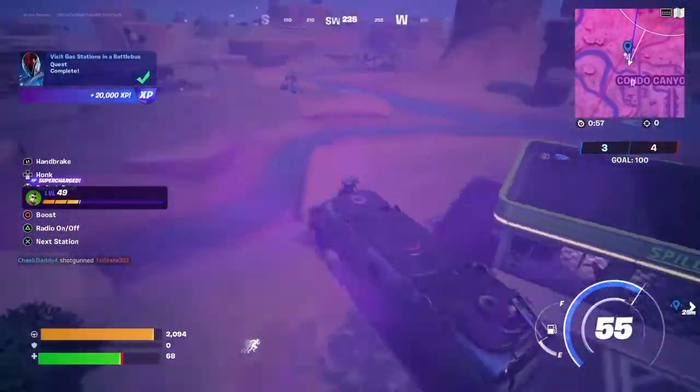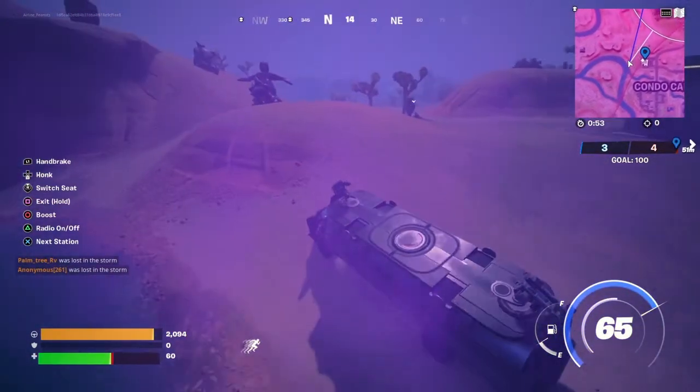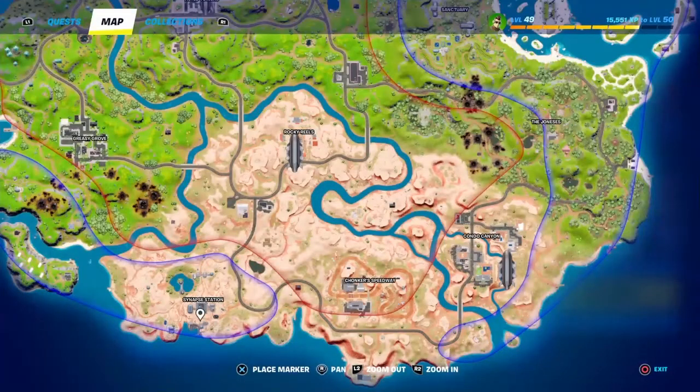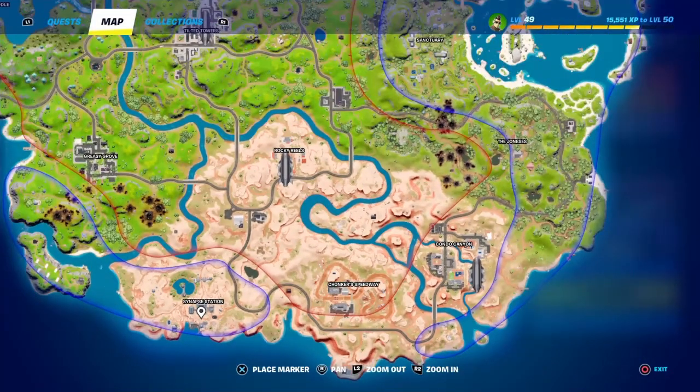That's the challenge — it's not too bad as long as you know where to go. Now, what about Synapse Station? Here's the map and the location for the bus. You'll pick up the bus in the southern part of Synapse Station. The closest gas stations are: one on the road between Synapse and Rocky Reels, that same gas station near Condo Canyon, and the one in the middle of the map that we went to earlier.